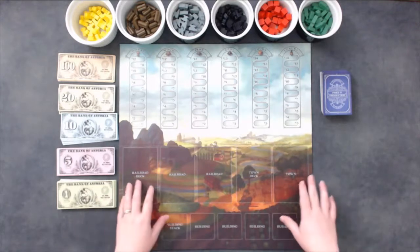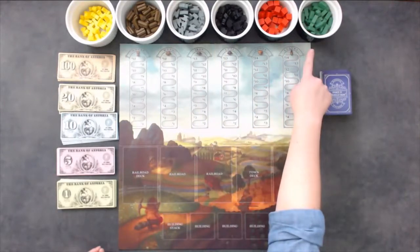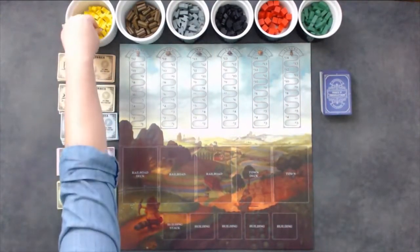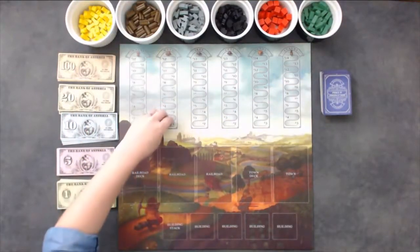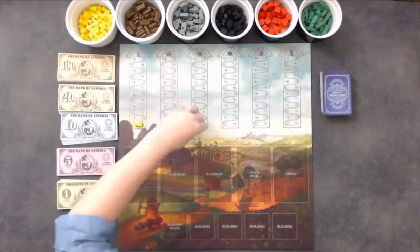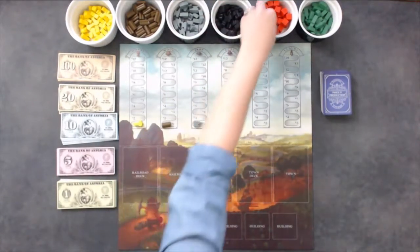Place the board in the center of the table within reach of all players. Separate the six types of commodities and place them near the board. Place one of each type of commodity on the starting values of their corresponding market. Wheat and wood will start at $1, iron and coal will start at $2, and goods and luxuries will start at $3.